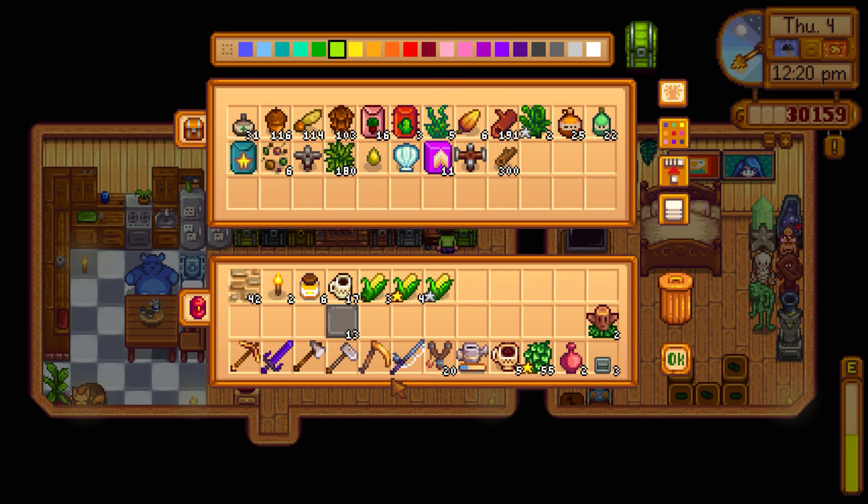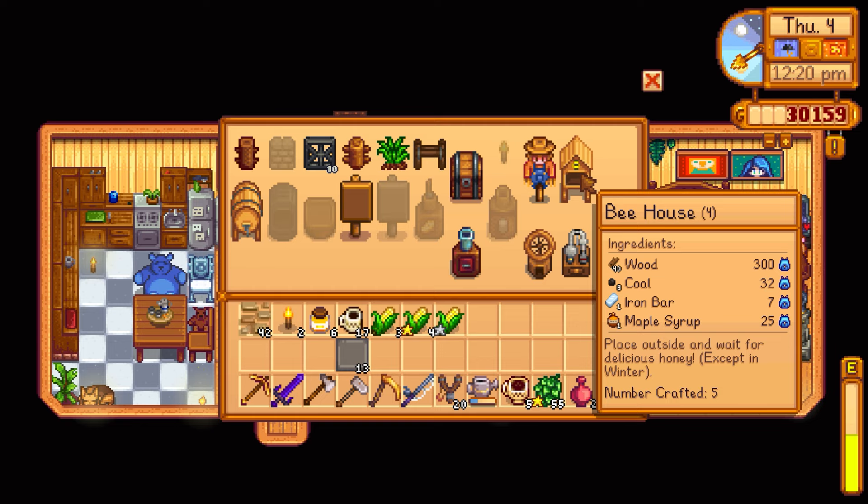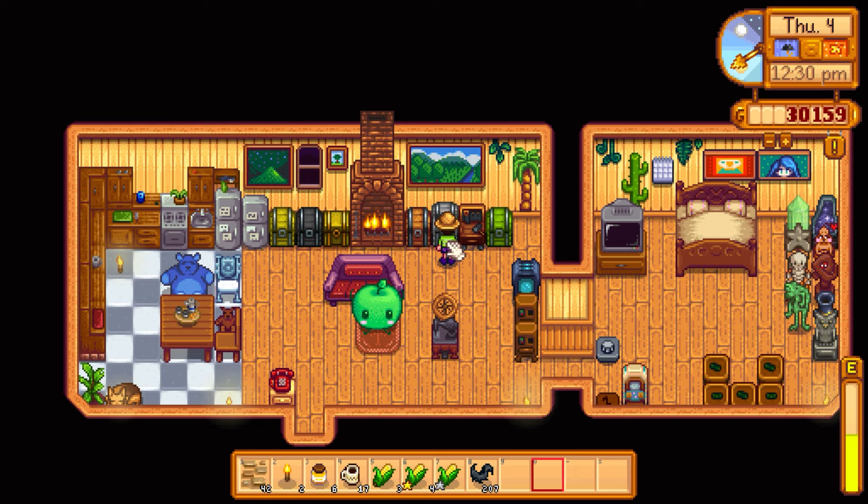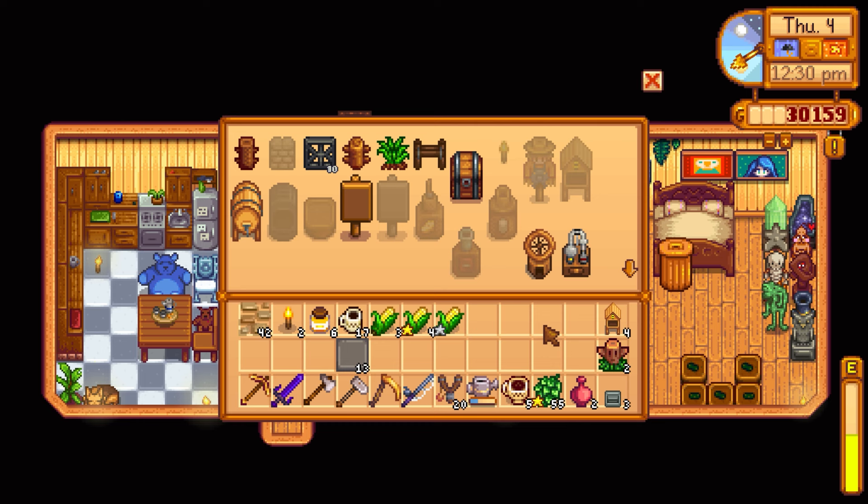Lightning rods don't need coal — just bat wings and refined quartz. We have 200 bat wings and one refined quartz right now. Crafting four bee houses — that's great. Also checked the slime incubator recipe, which randomly hatches slime eggs. I've never found a slime egg so not very useful. Can make one more lightning rod right now.